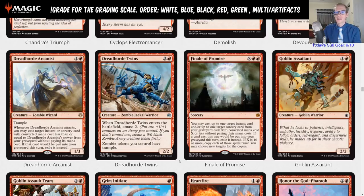Dread Horde Twins is three and a red, a two-two. When it enters the battlefield, amass two, so you make another two-two zombie token with trample. This is similar to other amass cards — giving it the limited rating unless we see otherwise. It's a value creature but doesn't seem better than other things played in standard. There's a little potential if red-black zombies becomes a thing, but it's a limited rating.